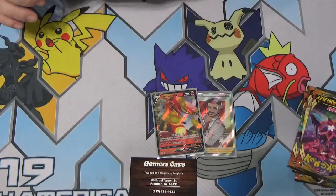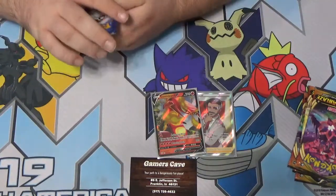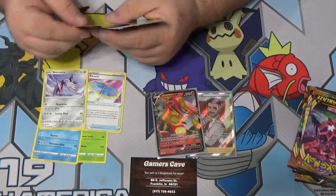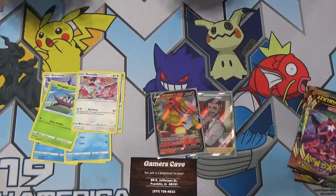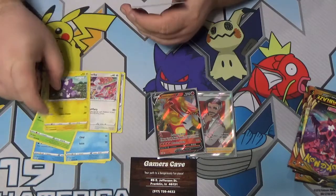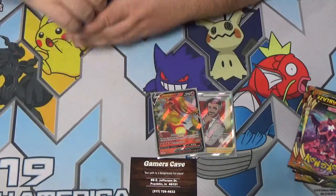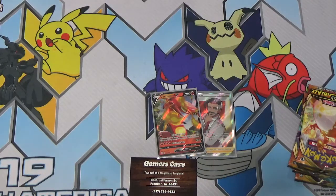Two hits! This is another Mad Partier with the Mad Party attack — it's Bunnelby. He will be your main attacker within the Mad Party deck. Toxel, Golett, reverse and then another Golett. That's actually pretty cool, I think they did that on purpose — whoever stacked these packs. Pokémon, stop stacking packs please — you know what you did.